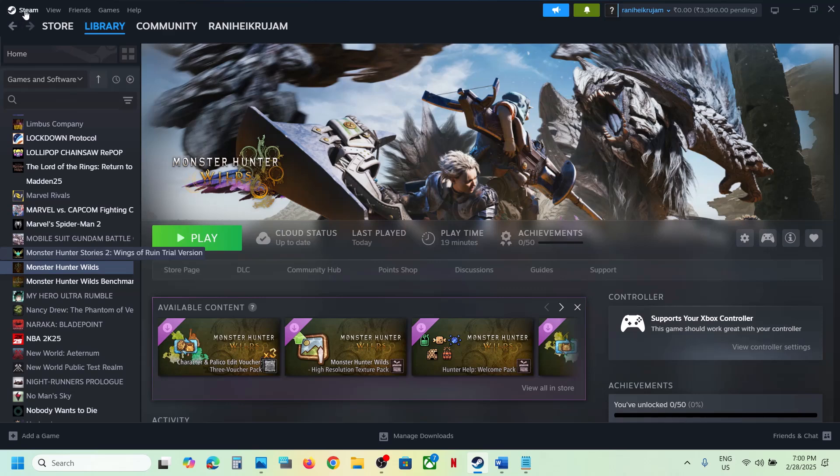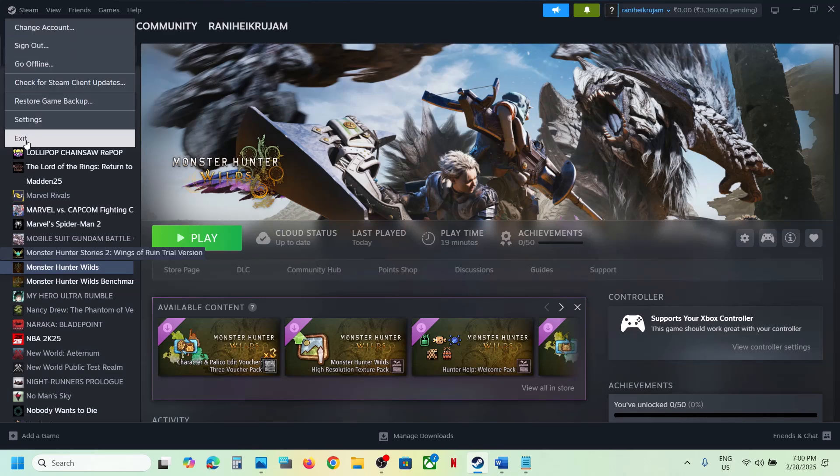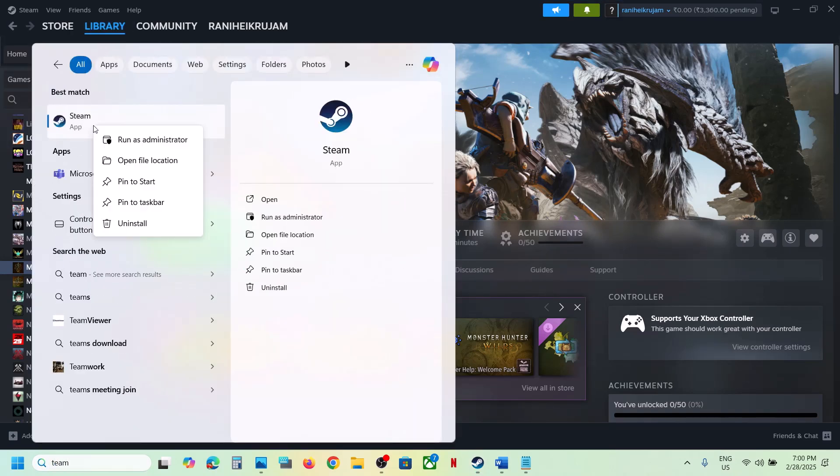First of all, go to Steam, click on Steam up here, and exit. Once you close Steam, type 'Steam' in the Windows search box, then right-click on Steam and click 'Run as administrator.' Make sure that you open Steam as an administrator, then launch the game and check the controller.